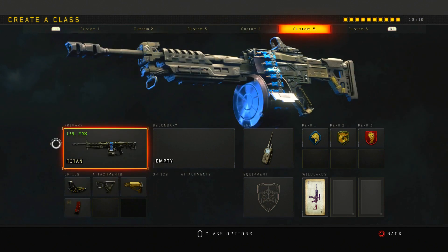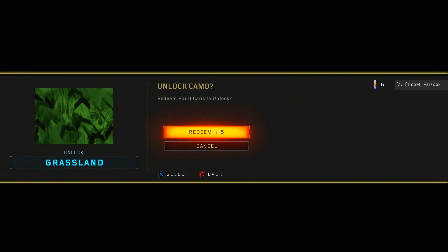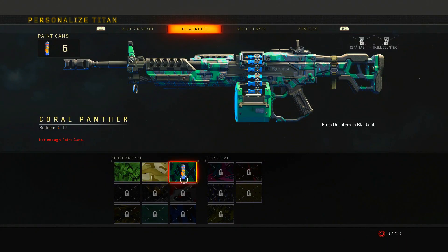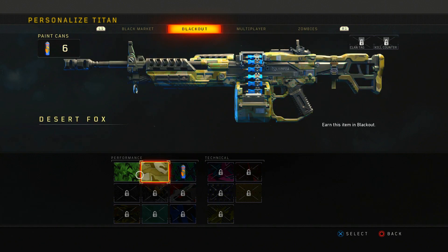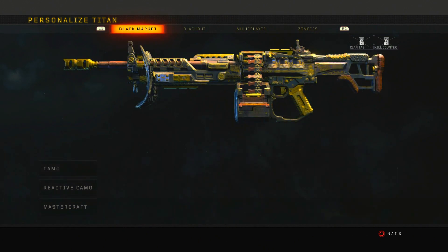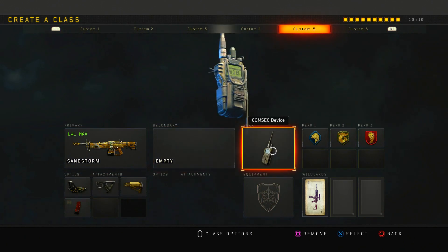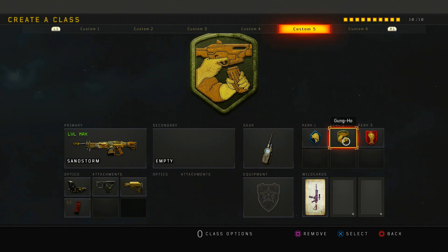Last but not least, we have the Titan. The Titan is probably one of my favorite guns in the game — it's just all-out a good gun with a good camo. What I have on it is Red Dot, Quick Draw, Stock, Xenomag, and ComSec Device, with Scavenger, Gun Coat, and Dead Silence.